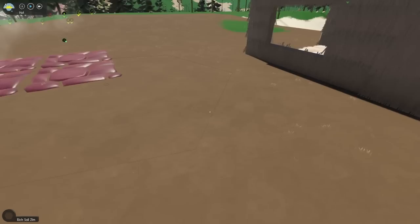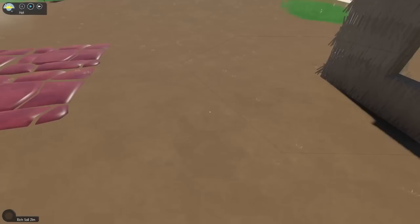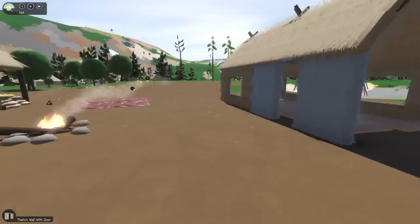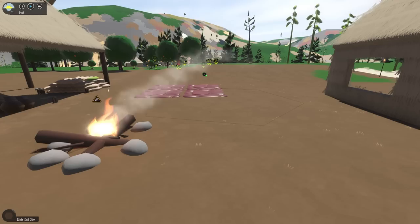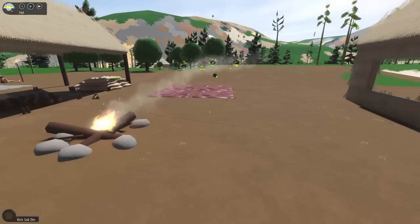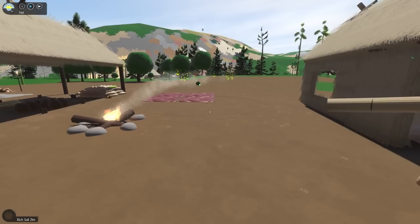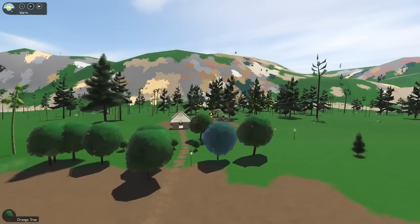The first thing I really wanted to talk about is the new look — the new shaders, new graphics and textures. As you can see, the terrain has a little bit more detail now, a bit of roughness using normal maps. The rocks have a little bit of roughness to them that they didn't have before. It's subtle, and I think it's working really well.